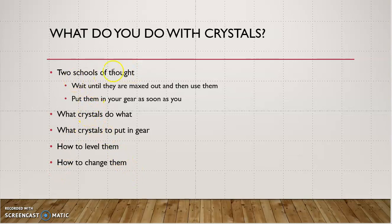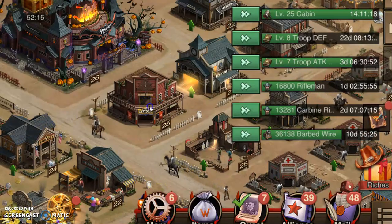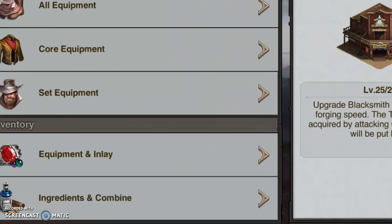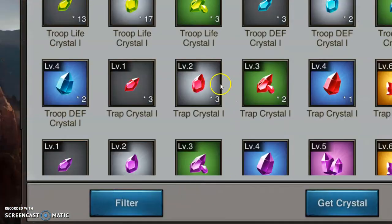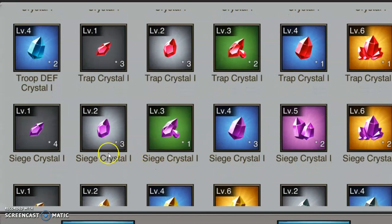Let's jump into my account and take a look at crystals. If we go into the Blacksmith and then into Forge, and head down to your crystals, these are all the crystals you have in your account. You can see life and defense crystals — those are pretty clear. Troop life helps preserve the life of your troops; defense gives you a defensive boost that applies to any of the troops and gear it's applied to.